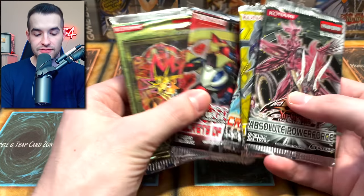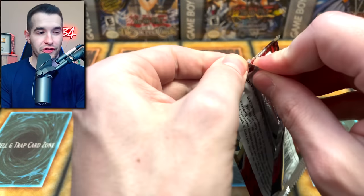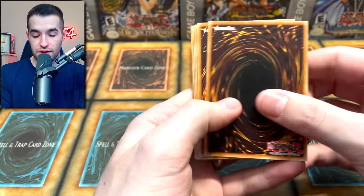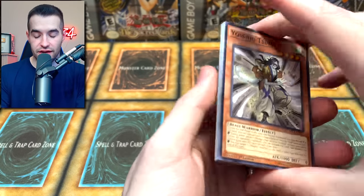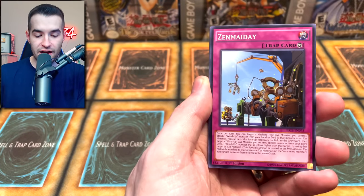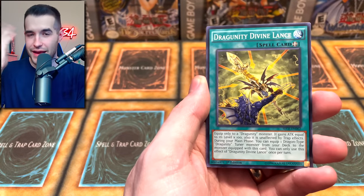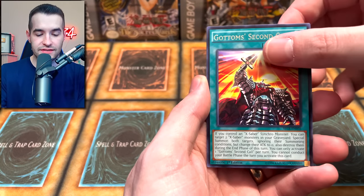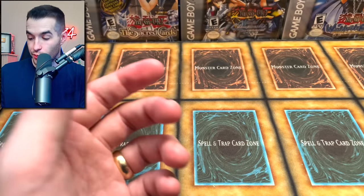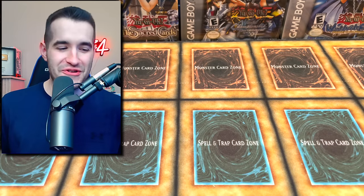We still have a few packs left, some pretty good ones. Secrets of Eternity — probably the least exciting. Let's pull something cool — not very cool, just kind of cool. Ritual Beast, Performapal Fire, Zen Maiden, Dragonity, Second Call, and Quill Fort. Cephalopod — that's a Super Rare, not guaranteed, so pretty cool.